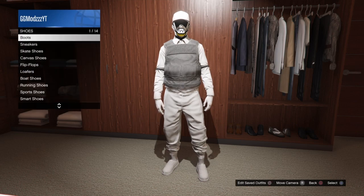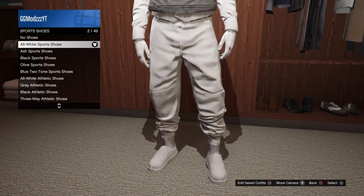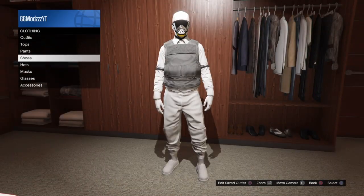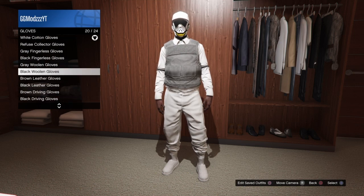Now make your way over to shoes and go down to sports shoes and equip the all white sports shoes. Then go down to accessories, go to gloves, and equip the white cotton gloves.